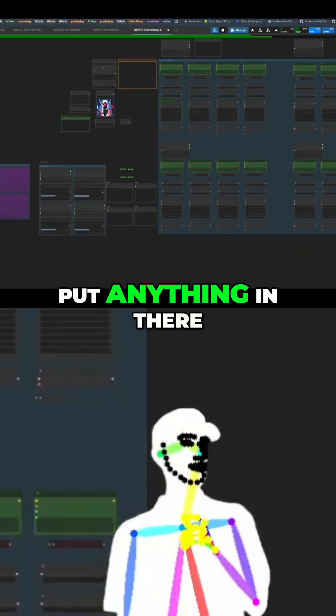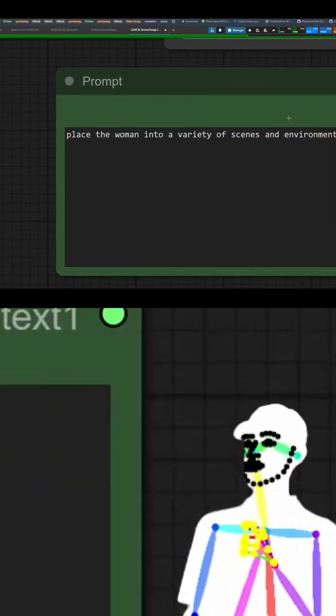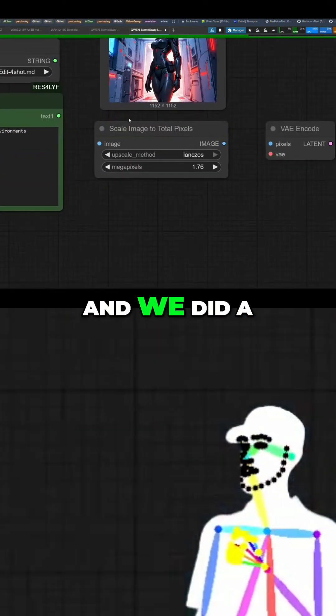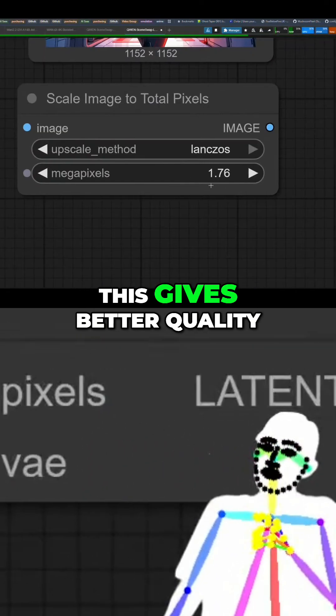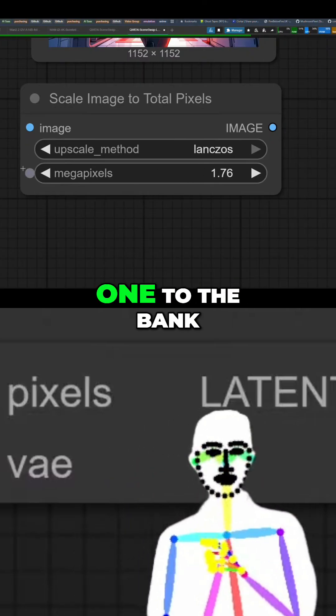So yeah, put anything in there, give it the vaguest of instructions. We did a little treat for everyone here — we did some math and we found that this gives better quality with coin edit. You can take that one to the bank.